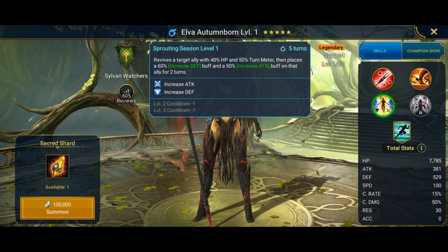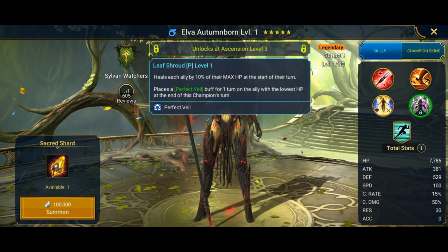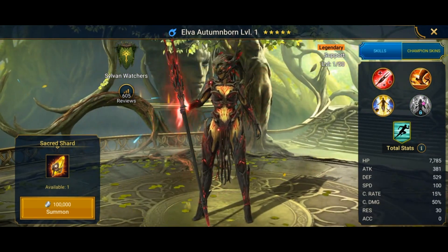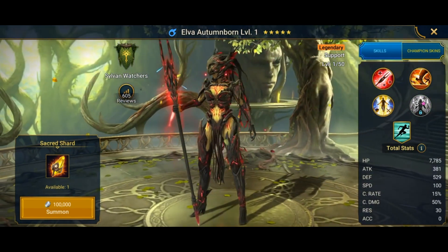Elva Autumn Born is kind of similar to Duchess but doesn't have block damage. She revives a target ally with 40% HP and 50% turn meter, places increased defense and increased attack on them for two turns, has a 75% chance of removing all debuffs from all allies, places block debuffs and 30% increased speed, and continuously heals the ally with the lowest HP by 10% per turn. Build her very fast, very tanky — no accuracy needed, so you can stack resistance. A very good cleanser.